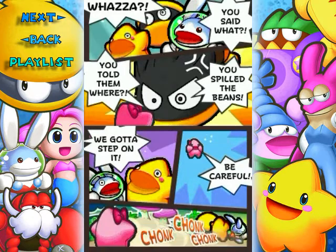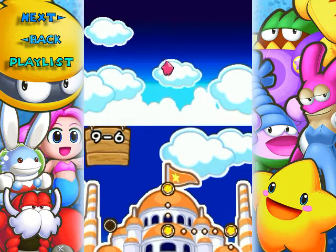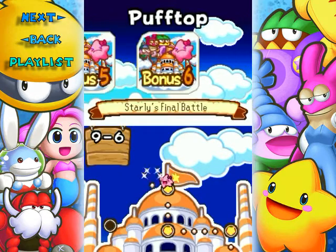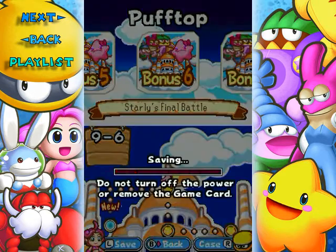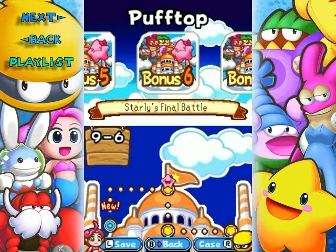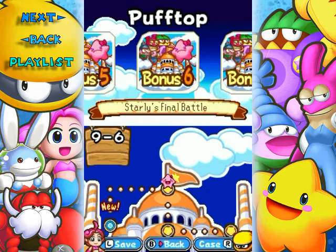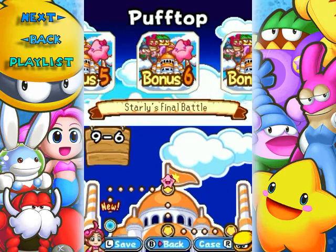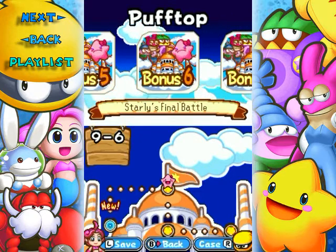And thus they go through Sagwood Forest all the way through the world to defeat Mashtooth, leading up to the Starly story in the past. But wait — there's more! Look at that — 9-7! Yeah, there's a 9-7. I'm going to do 9-7 in the next part. I hope you enjoy and I'll see you then!